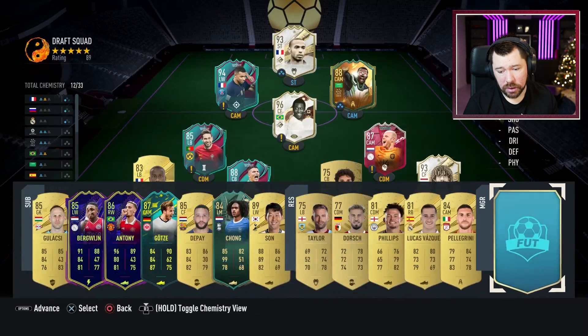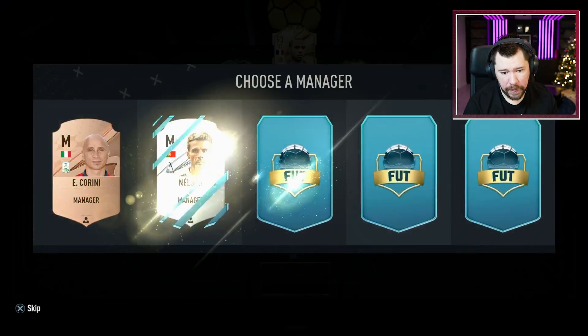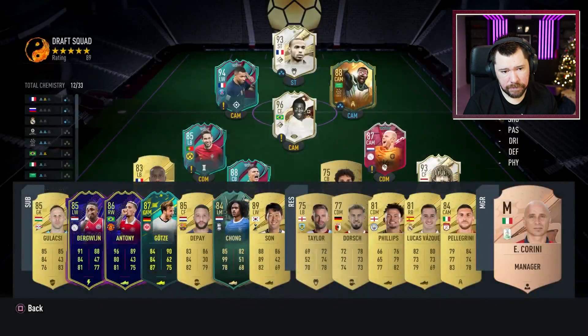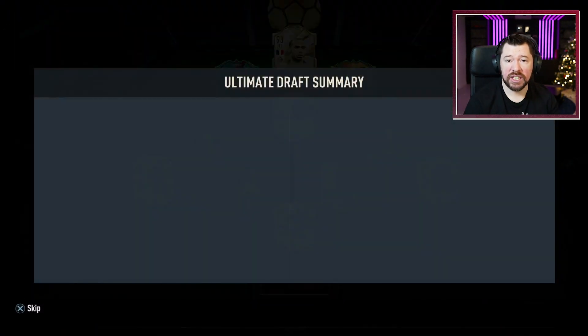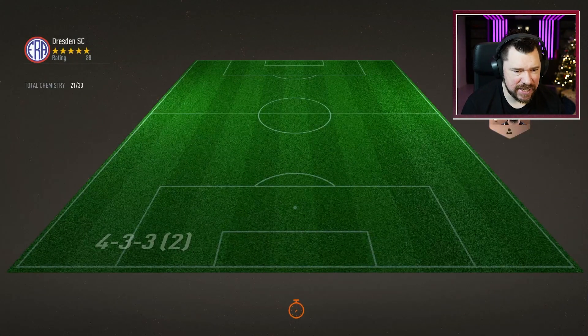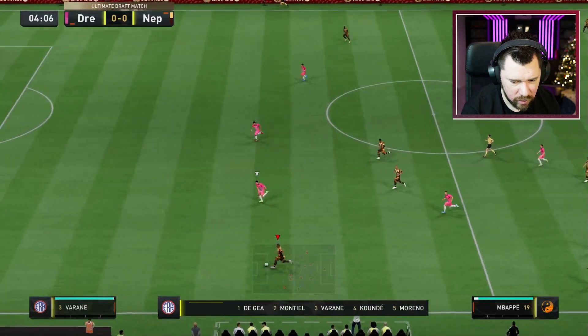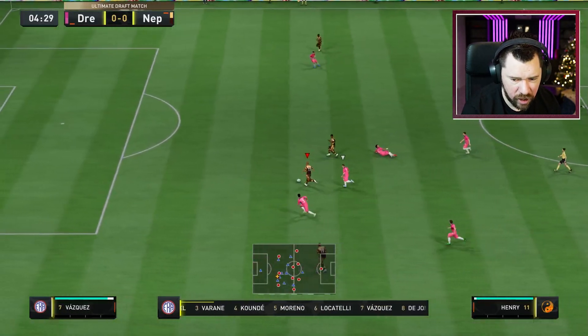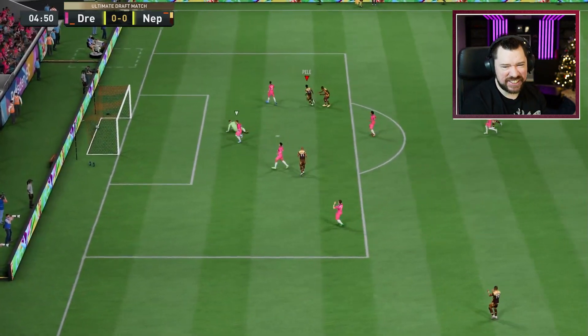Vallejo has almost the same defensive awareness and interceptions. A Brazilian manager would be ideal, but I'd also go with a Spanish or La Liga manager. Okay, 12 chemistry on the draft — why not, let's do it. This guy — Dresden SC, 88 rated, 21 chem. Killian into Pelé — oh it's liquid football! Give it to the king, give it to the king! Let's go!